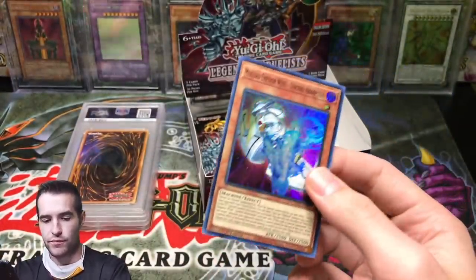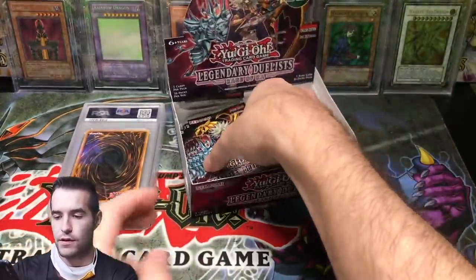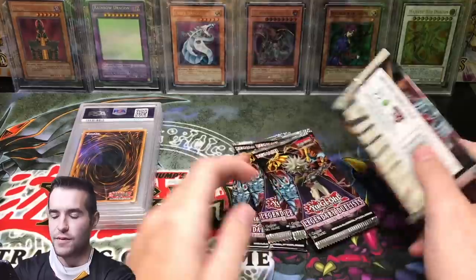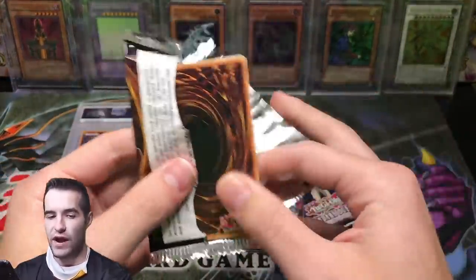Synchro Absorption — pulled that guy a bunch as well. Super Rare. There are a few packs left, maybe five. Let's see if we can pull the Winged Dragon itself.